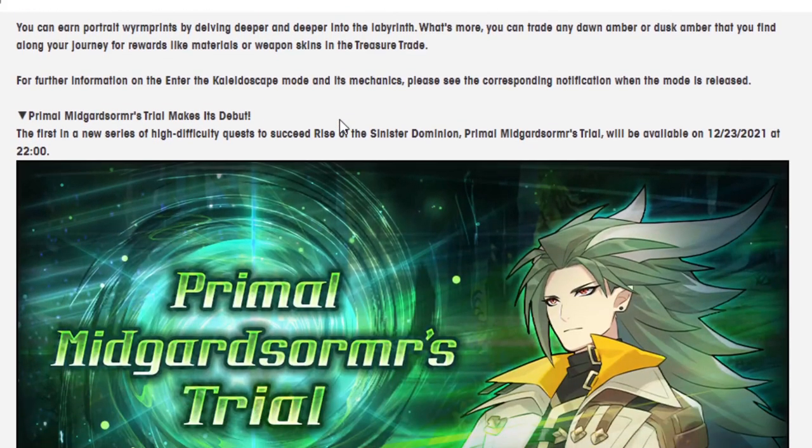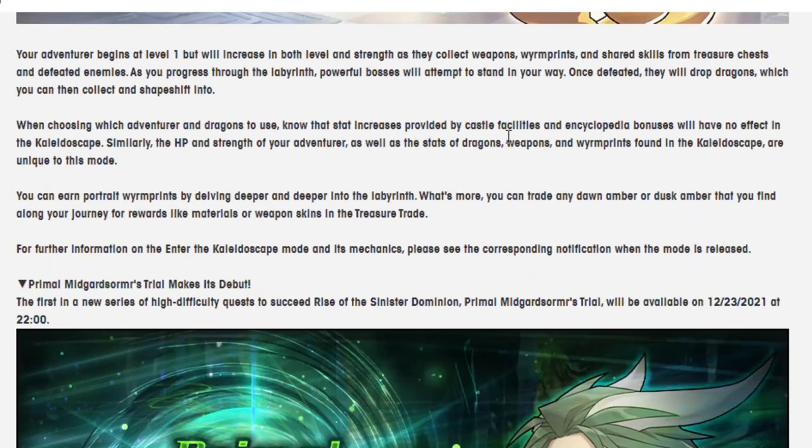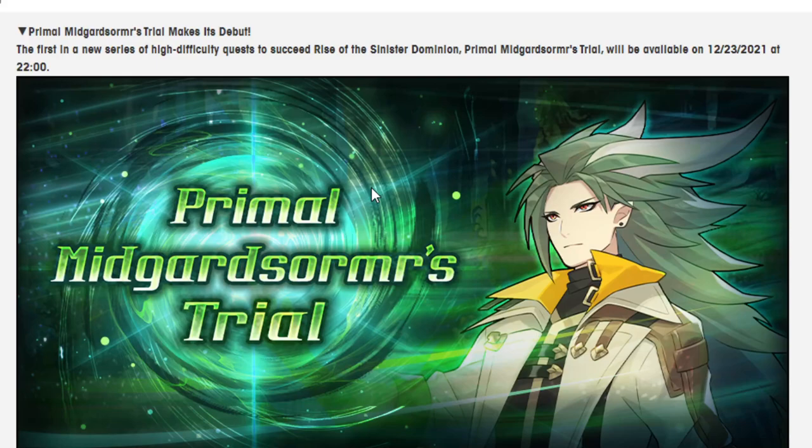Next — and this is unexpected because I thought they forgot about it — Primal Midgar Soma's Trial makes its debut. The first in the new series of high-difficulty quests to succeed the Rise of the Sinister Dominion, Primal Midgar Soma's Trial will be available on 12-23, so three days before Enter the Kaleidoscope comes out. Mids is in his human form, so that means chances are all these Primal fights will start with them in their human form. So we are actually gonna see the final form of Zodiac, the only one of the base dragons whose human form we don't know. Either it'll be revealed to us that way, or they're gonna release it really soon — we'll see which one happens first.